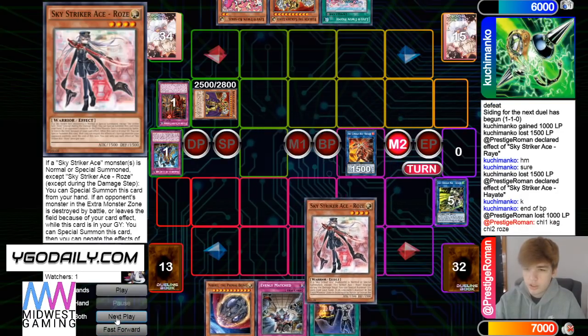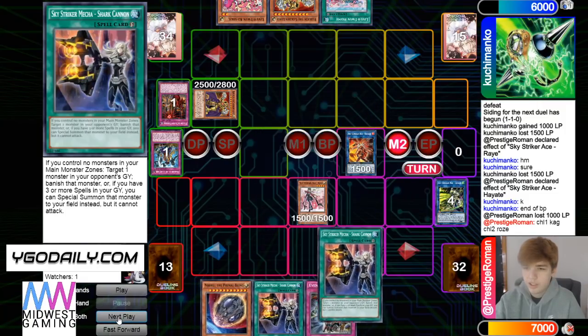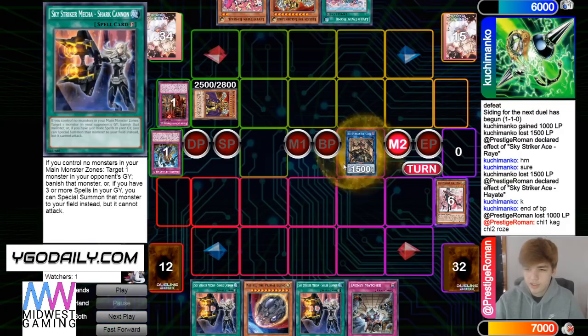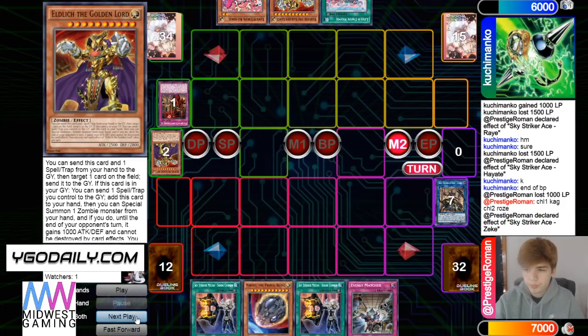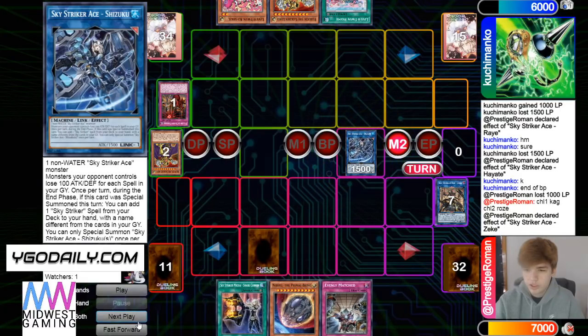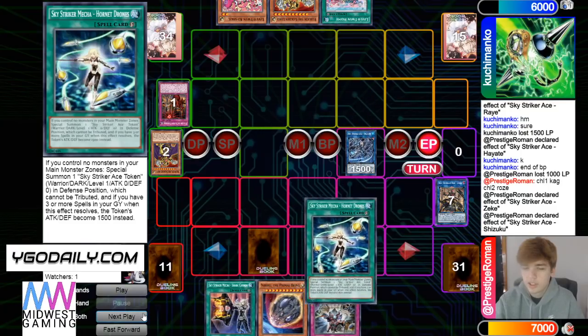Going into Kagari — Kagari one, Rose two. Add back Shark Cannon, go into Zek Zek, banish the Lord, then go into Shizuku. Set Shark Cannon, end phase he gets to add Hornet Drones. Smart to do that — you always want to end with the Sky Striker with a Ray in hand.